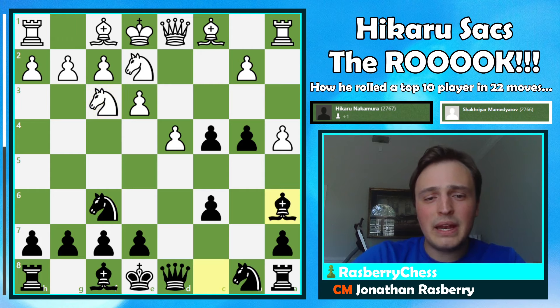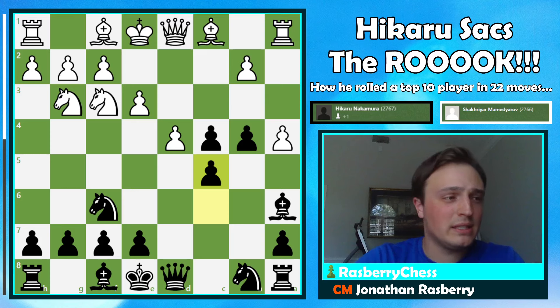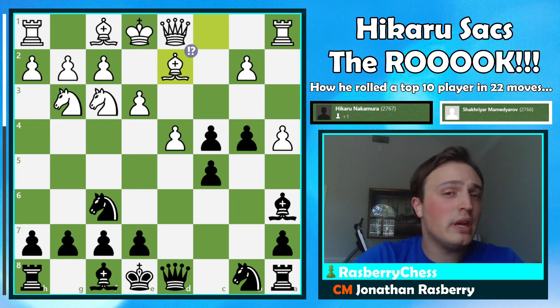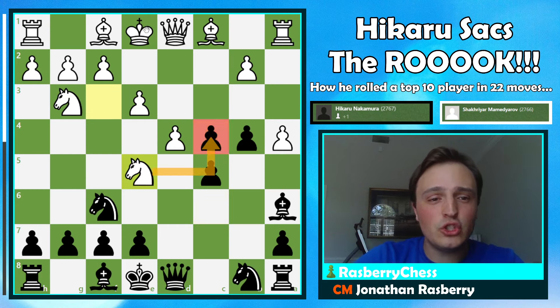This is all standard theory, but after bishop to a6, just again pointing out to White that this pawn on c4 is not going to be taken so quickly. White plays knight g3, and we play c5. This is already a very rare position — at this point there had only been one other game in the database at the time this game was played. Shakir Yarr plays what you could call a novelty: bishop to d2, and this is not a very good move.